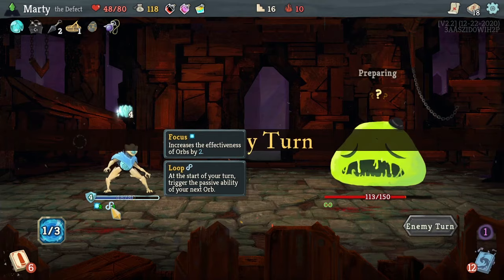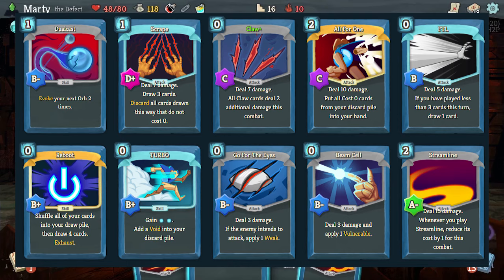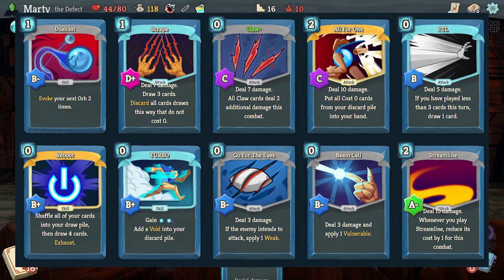The big ones are Scrape and Claw - these are your two priority cards. Claw deals seven damage and increases the damage of the next Claw, so the more you play the stronger they get. You want to be cycling as many of these as possible into your hand and playing them because they're zero cost - you want to be playing them again and again as much as physically possible. Scrape draws three cards - upgraded, it draws five cards and discards any that aren't zero cost. So if you've got a small hand and removed loads of cards, this can be crazy.